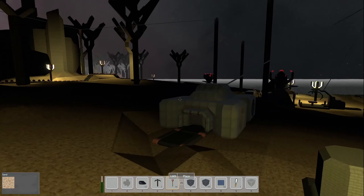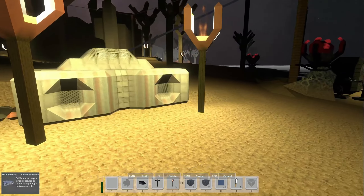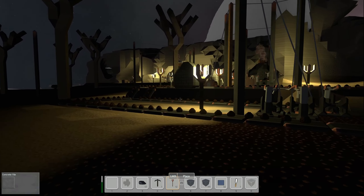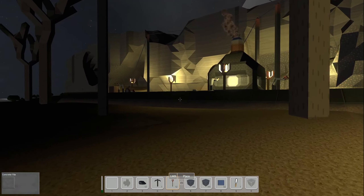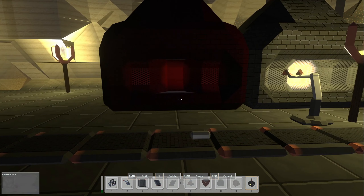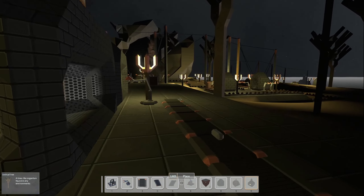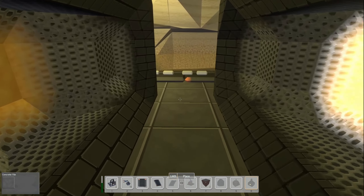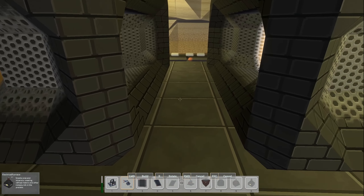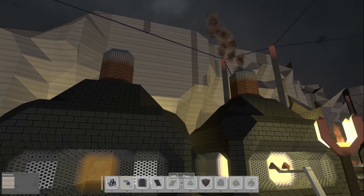We'll get the extra electric furnace placed. Let's pick this one up off the belt, head back up here and see if we can plonk this thing down right next to the one we've got. Something's in the way — I think it's going to be the torch. There it goes. I don't think I can get any closer. I've got an inserter selected and I can't get it in between them. So that's as close as those can go.